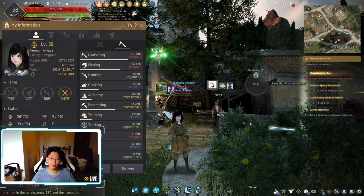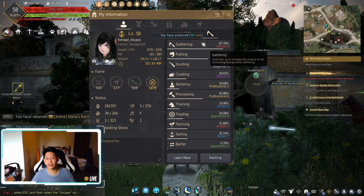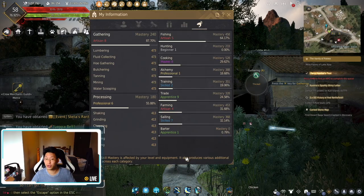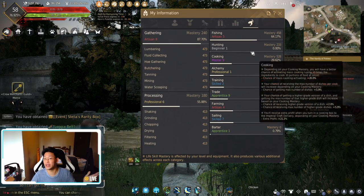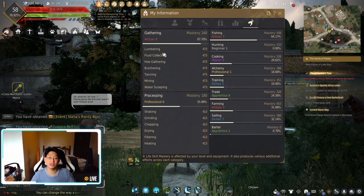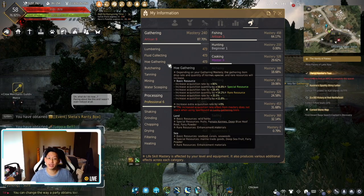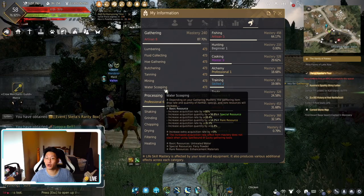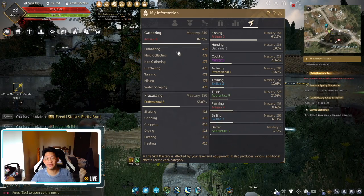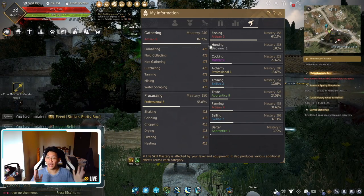So first of all, what is gathering? When you press P over here, you're going to see that you have a gathering stat, but if you click on learn more, you're going to realize that gathering is a lot more complicated than the others. Mainly because gathering consists of lumbering, fluid collecting, hole gathering, butchering, tanning, mining, and water scooping. So all of these different activities are all considered gathering.